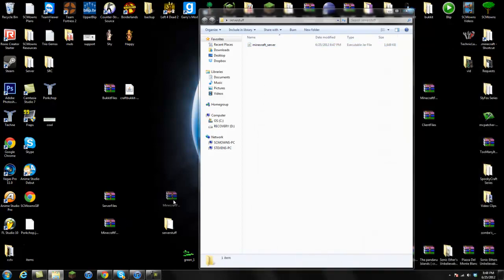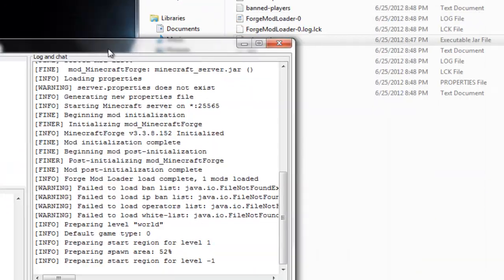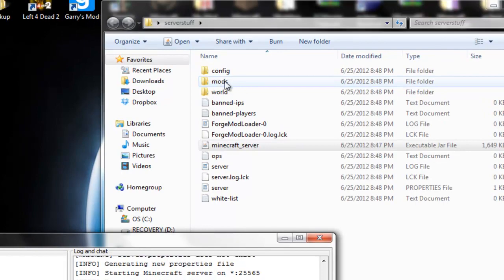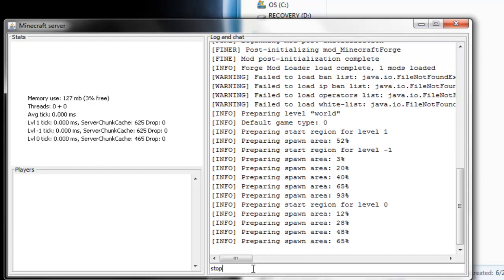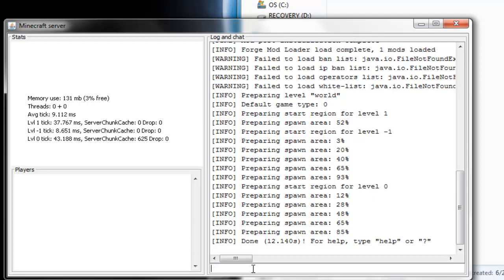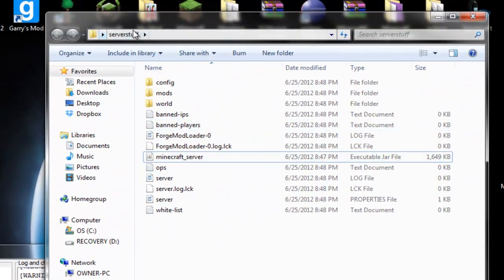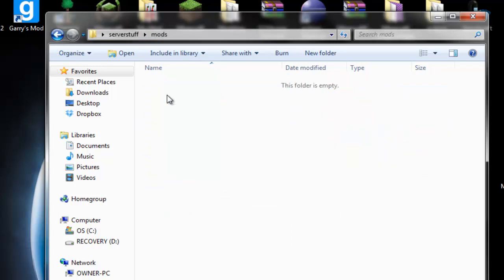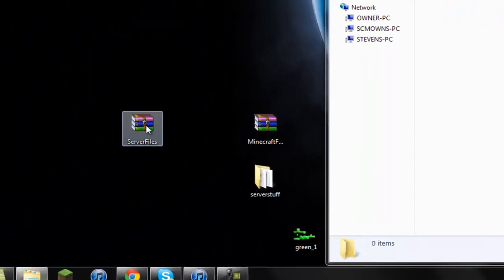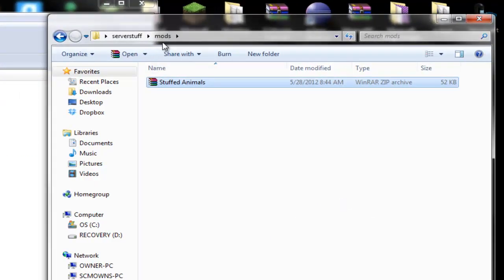All you have to do is install Minecraft Forge server into your minecraft server.jar. Go ahead and run it and you should be able to generate all of these folders such as the mods folder - this is where we're going to place our mod. Wait till it spawns the region, and once it's done go ahead and type stop. Wait till it says done, type stop, and wait till it closes by itself. Then go back to your stuffed server folder and you should see a mods folder. Go into that mods folder that generated and open up your server files - you should see a stuffed animals zip. Grab that and place it inside your mods folder.